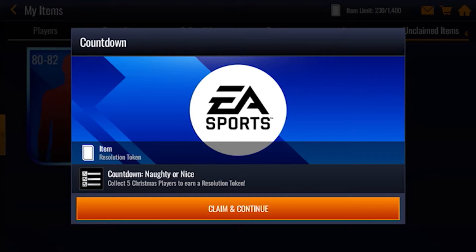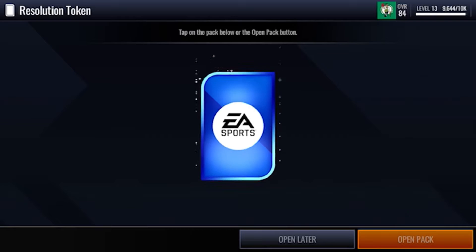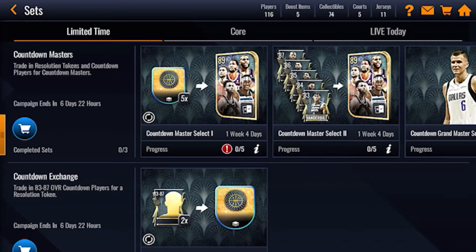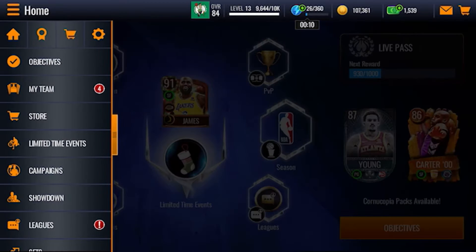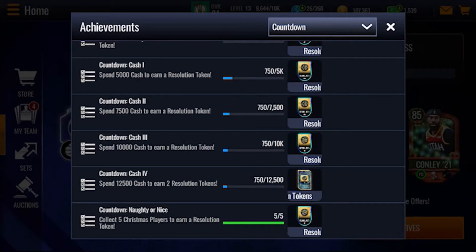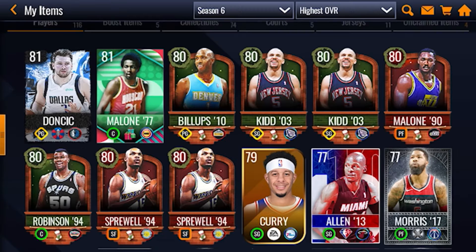We got a Resolution Token — collect five Christmas players to earn a Resolution Token. Wait, I saw this in the store. This is actually really good. The Resolution Token is really good because you can trade it in for an 89 overall player. Let me find where it is. They have a countdown — collect five Christmas players to earn a Resolution Token. Now let's get back into the pack opening.